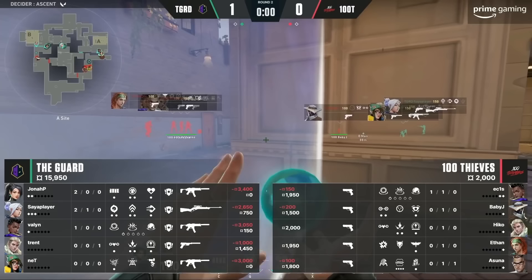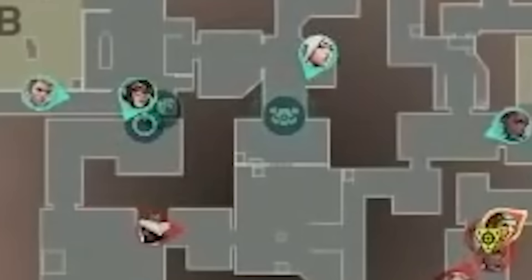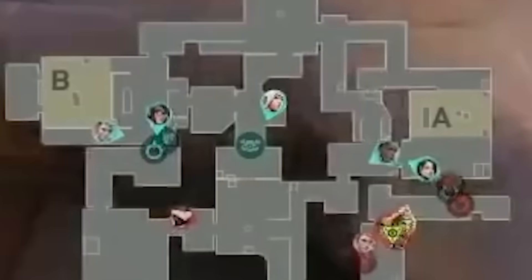100 Thieves start with 4 towards A main and Cypher B lobby. Guard is running the exact same setup as last round. The barriers drop and Jonah P instantly slows A main and breaks Kiko's recon — both teams are trading utility for A main control. Jonah P retreats after getting dinked by Ethan. Net's turret doesn't see anyone in B main, Sia player doesn't see anyone mid, so Guard thinks 100 Thieves might be working towards an A hit. In response, Valon and Jonah P double up cat — they have fewer numbers on their side, so they want to play together and fight one side of the split.